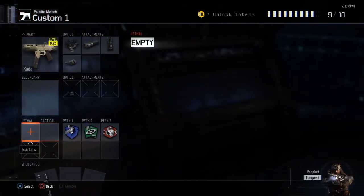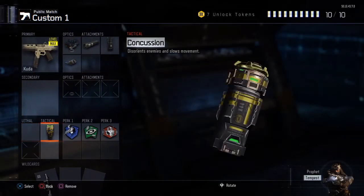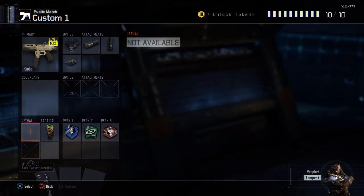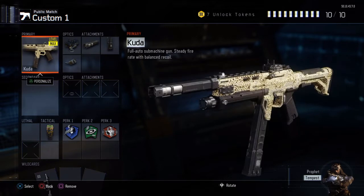You can use anything really for tactical, but I'd preferably use Concussion because it just confuses people, and then you just jump-shot them and get extra XP, which is really helpful. So that's the class — one of the best Nuclear classes I've actually ever made.